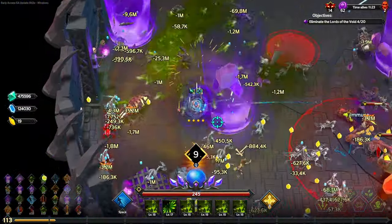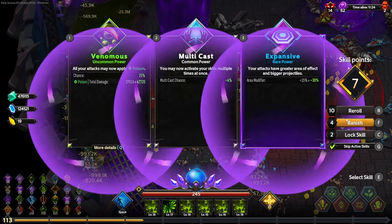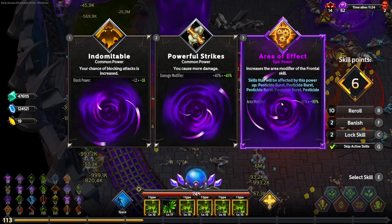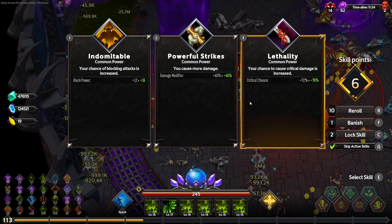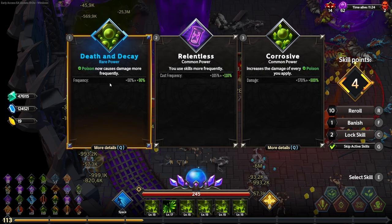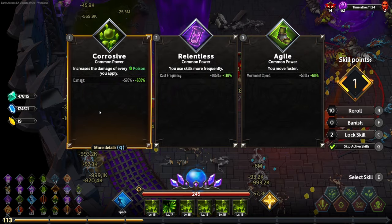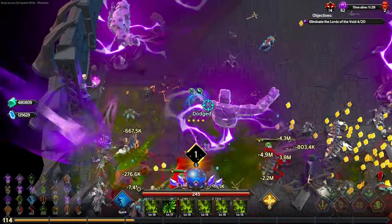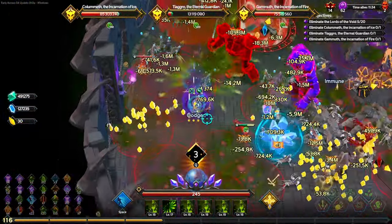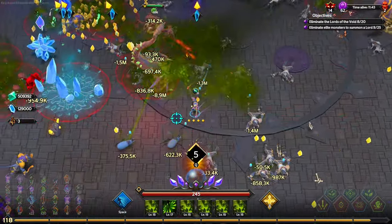We're going to banish the expansive, banish the multicast, and banish the area of effect — we no longer need those. We can keep going for crits. We found another rotting which is massive because that's a huge amount of increased poison damage. More crit — infused we don't need anymore so we can banish that. The game now gives us 10 banishes instead of five, which is fantastic because there are so many passives you have to look out for.